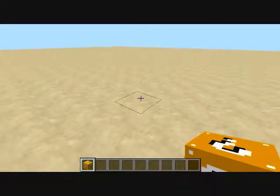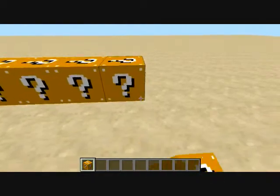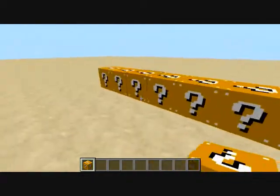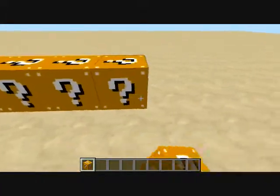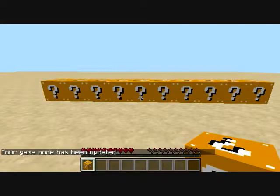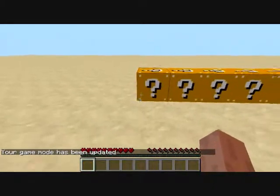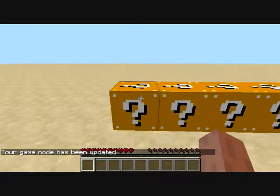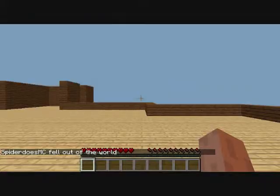Okay, so what we're doing this mod review on is the Lucky Block. I'm going to place like ten of them down — one, two, three, four, five, six, seven, eight, nine, ten. There's ten of them. I'm going to change the game mode to zero and break these blocks. Let's see what this one does — and I'm falling into a pit. Yeah, this is awesome. Thank you, Lucky Block, you're my hero.